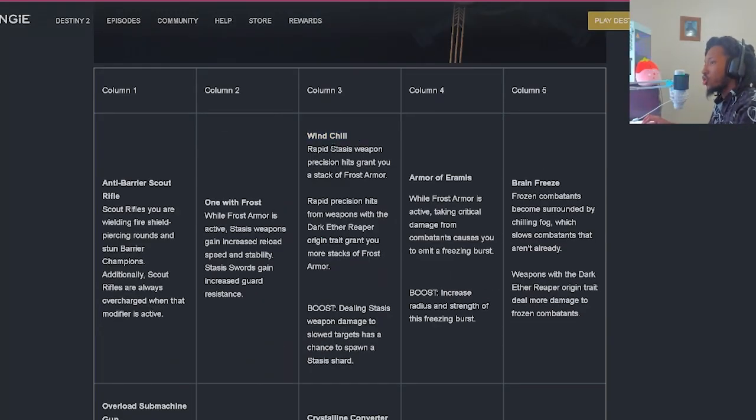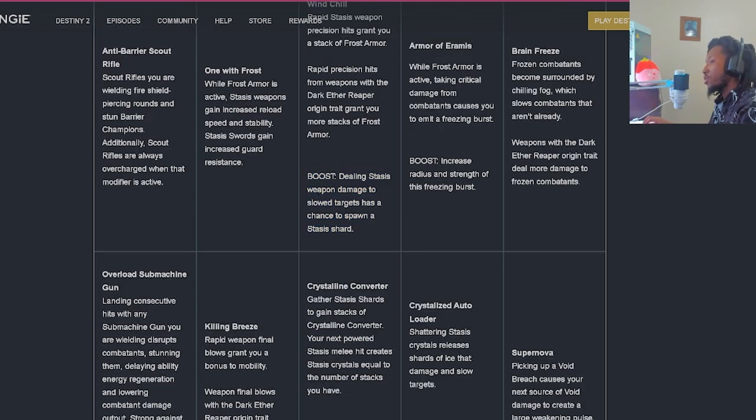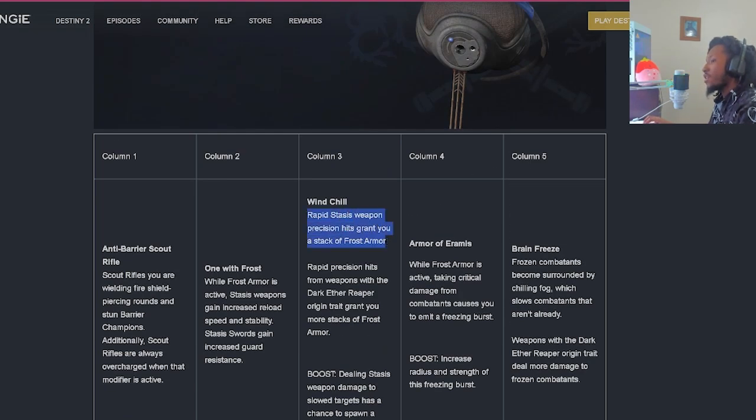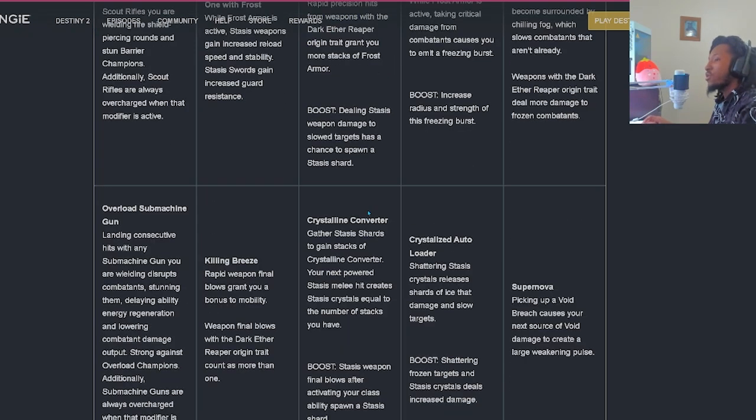Over in column three, 'Wind Chill' - rapid Stasis weapon precision hits will grant you a stack of Frost Armor, and rapid hits from weapons with the Dark Aether Reaper origin trait will grant you more stacks of Frost Armor. Dealing Stasis weapon damage to slowed targets has a chance to spawn a Stasis Shard. Already thinking about Wicked Implement - that wasn't too crazy at the time, but with Anti-Barrier Scout Rifle you can make use of all those Stasis benefits. I think that's going to be a top pick.